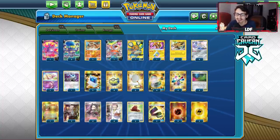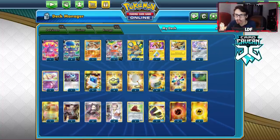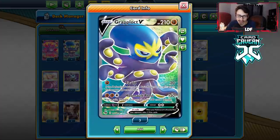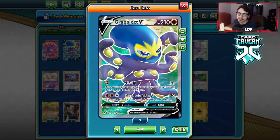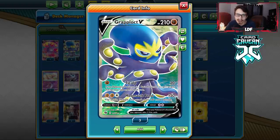Welcome back to my PC Joe Champions Path video. Today we're taking a look at the very new Grapploch V. I actually think it's pretty good — better than Lucario V. They both share the same weakness, but Grapploch can do more damage with Moonsault Press, which for 3 energy does 120 damage. And you flip a coin; heads does 100 more damage.